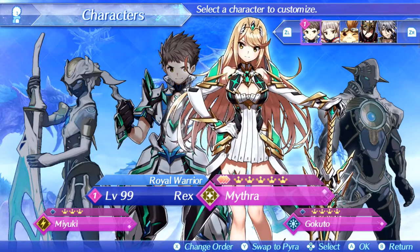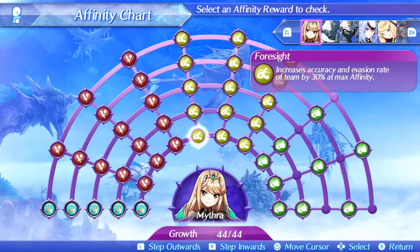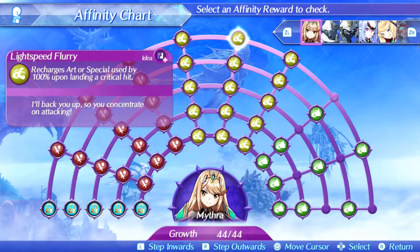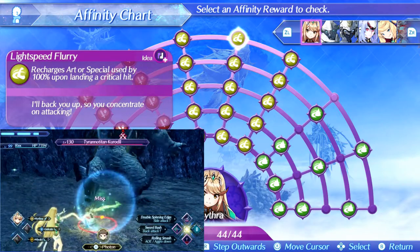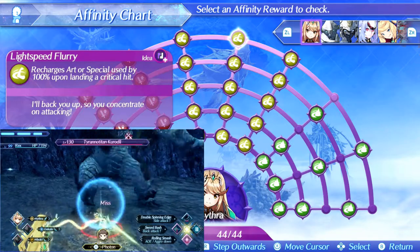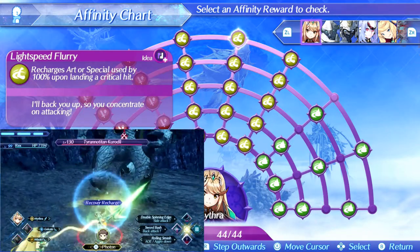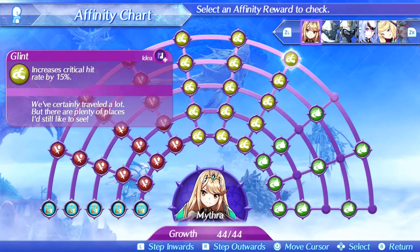Mythra is really strong, mainly due to her passives. The main one is Lightspeed Flurry — whenever we get a critical hit, we recharge the art we used, which basically means we can spam arts near indefinitely and keep the special train rolling. Together with Glint, which also increases critical hit rate, it's even easier to keep your art spam going and eventually your special spam.